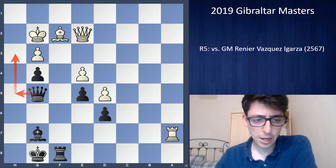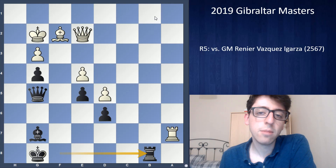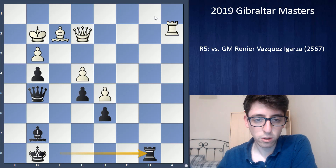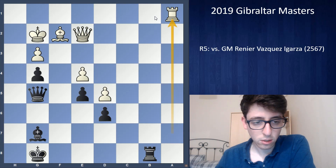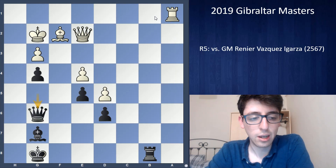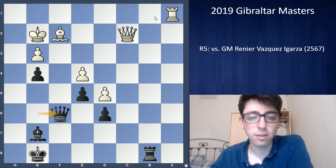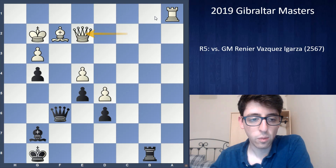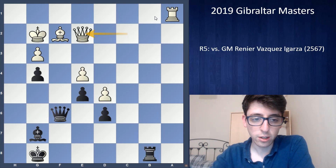I ended up playing Rb8 — if he lets me play Rb1, things could be dangerous. So he of course plays Ra1. I realize I just have nothing, so I try not to mess up my position. I put my queen on g6, he played Qc2, I played Qf6 to see if he'd let me play Qf3 check. He went back, and we found this natural repetition. The game was agreed drawn.